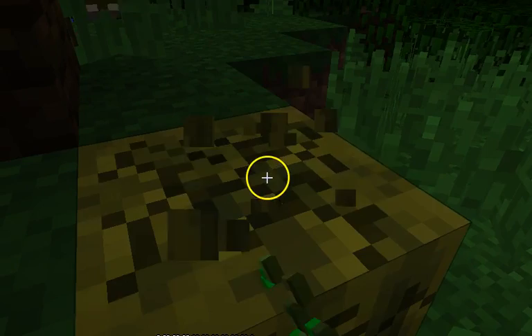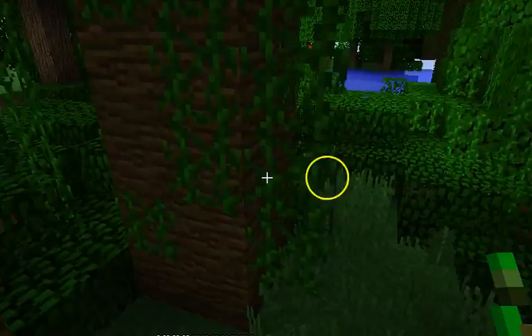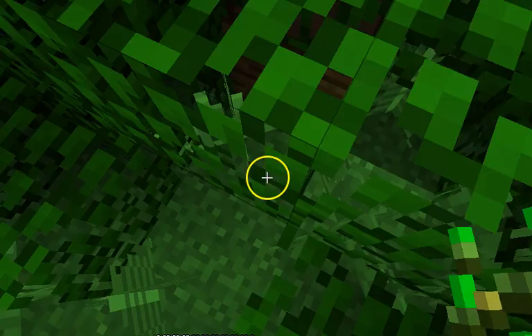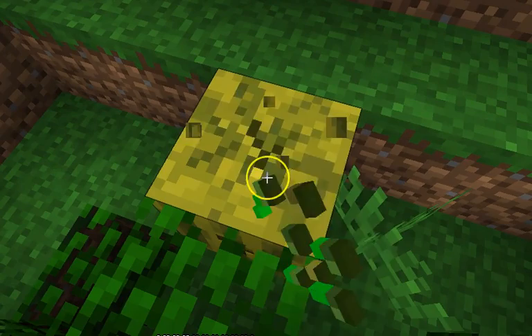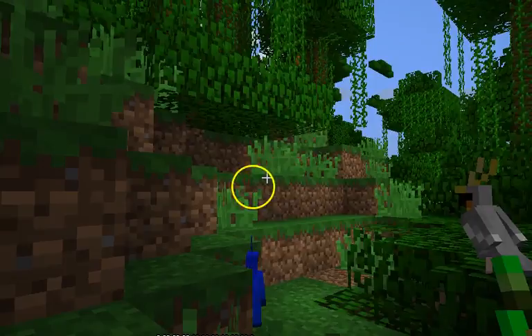My first parrot was that rainbow one, then the blue one, then my favorite, then this green one — I randomly found him right beside another parrot I already had. These parrots are really hard to find — they're super tiny and you can miss them in an instant. Oh, I hear a spider — it's not near me. This is really hard!